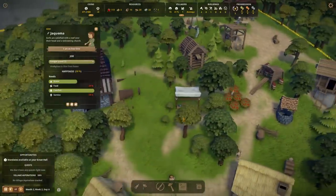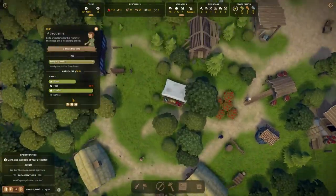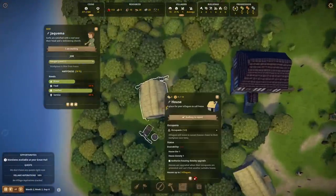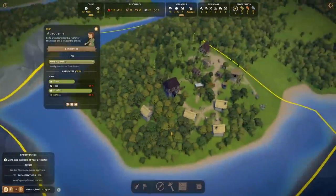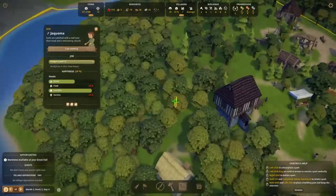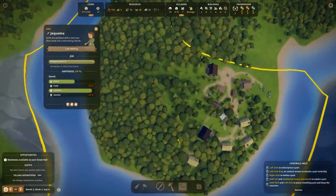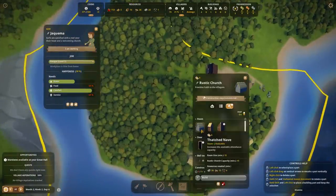People should go and pick up some berries from the market stall, but they also want services. Before they go ahead and build houses right over where I was going to build a church, let's go ahead and put our rustic church. I would say centralized, since we're going to have everyone here. Maybe we won't even get there — let's put it like here, because I don't want to be too far from my starter village.